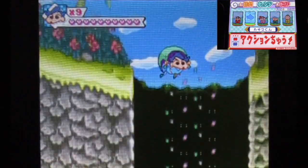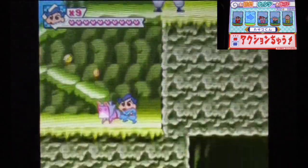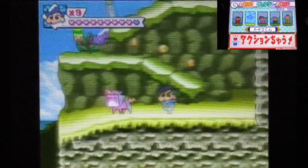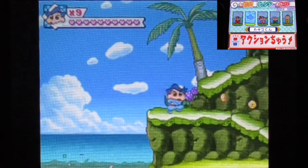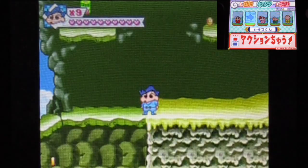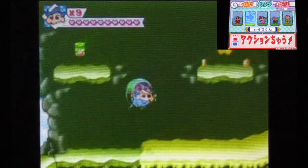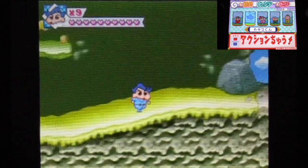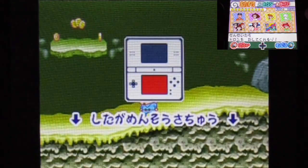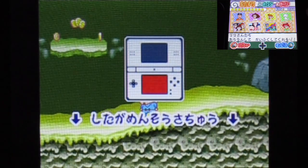In Crayon Shin-chan the main characters are the Noharas and the kids' squad. The rest are side characters — including the butt-crack trio, the moms, and more. There are a lot of characters and I'd recommend checking it out, they're all memorable.